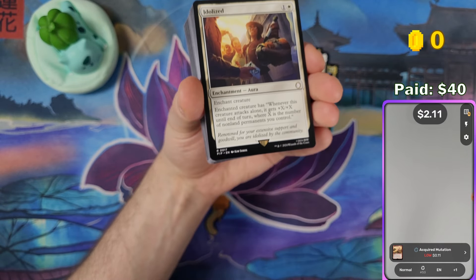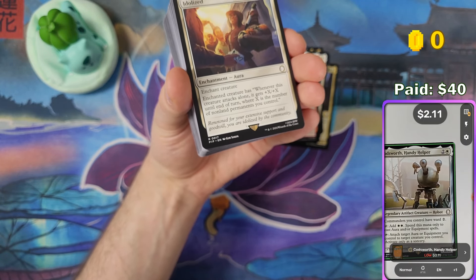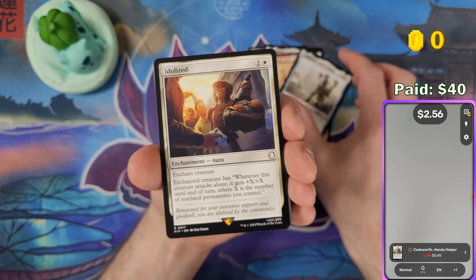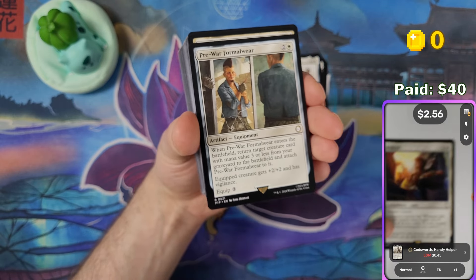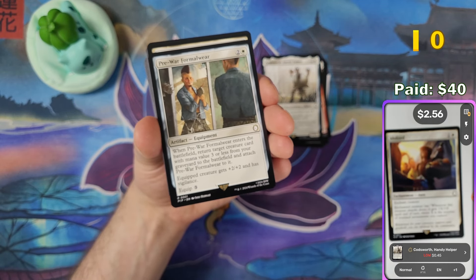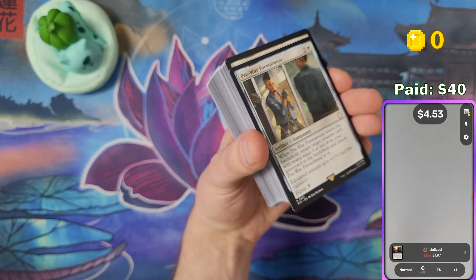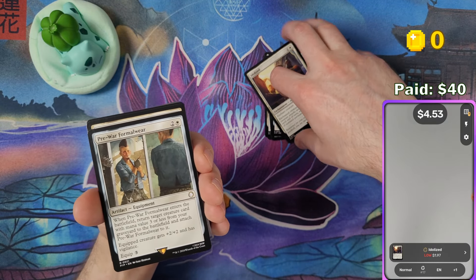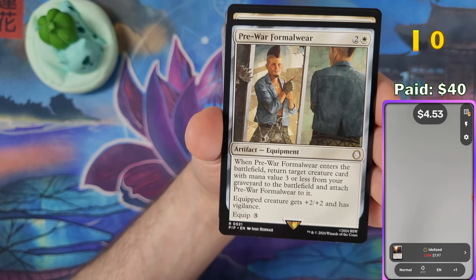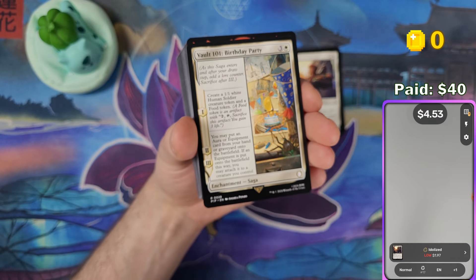I'll also be compiling a list in my Google Sheet of every card, and once I actually sell them you can see the sales there too. With Murders at Karlov Manor I made twice as much money back as I paid. First card above a dollar: Idolized at $1.97.